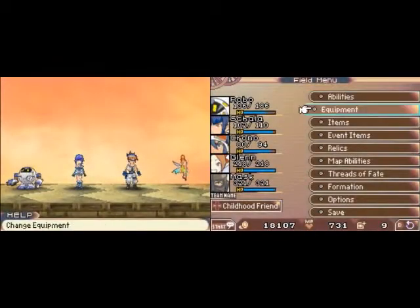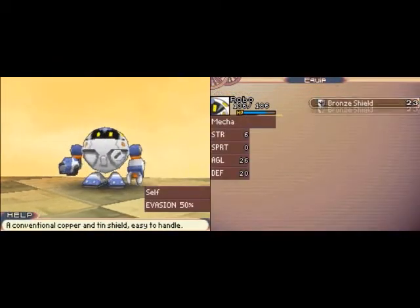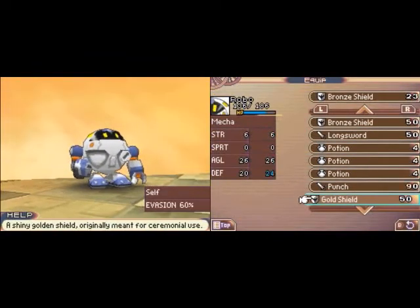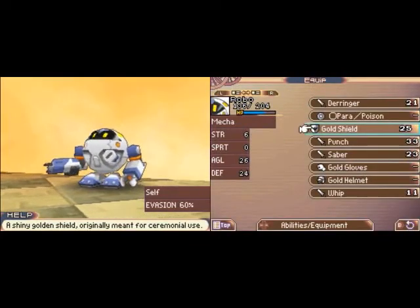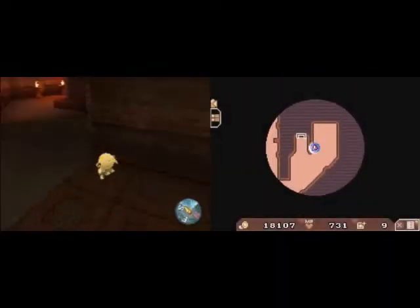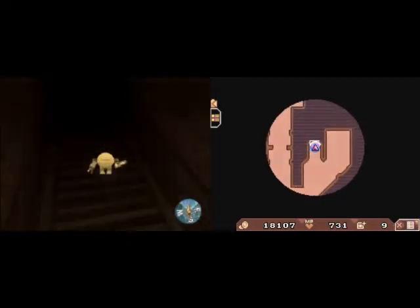We've got a Gold Shield. Now, Gold Shield is good for evasion, but if you equip it on a robot it raises the robot's defense by about 4 points and increases Robo's maximum HP by about another 20 points.